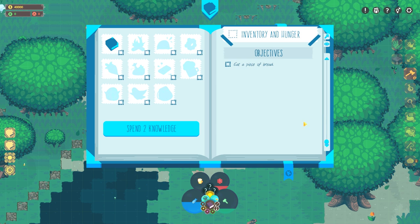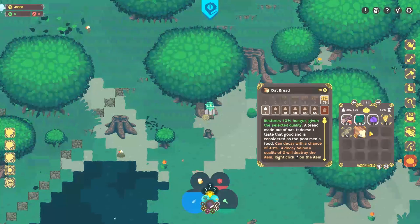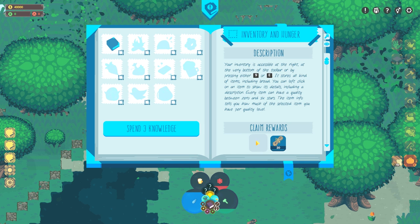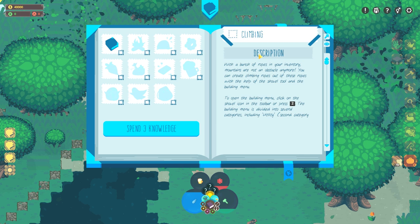If you get stuck somewhere lost in the ocean, you can call him for help for a bit of money. Eat a piece of bread — man, we just ate. Of course it's still asking us to eat something. Our hunger is down. We can eat one bread. That was our whole quest. Claim rewards — we got some rope and another knowledge point. We still need one more knowledge point to do anything with, so let's check climbing.